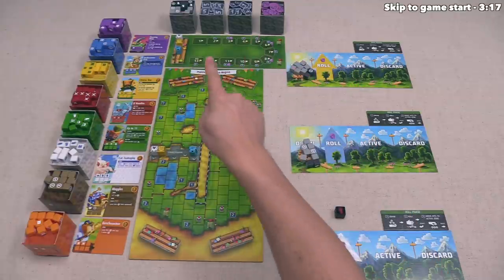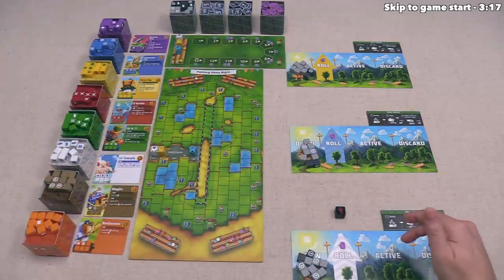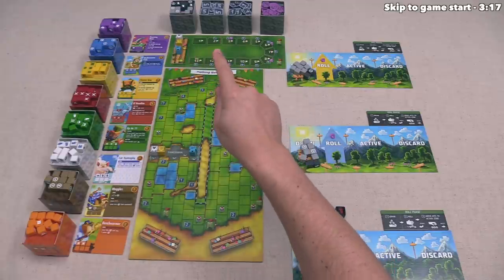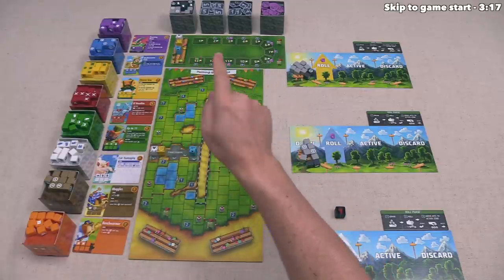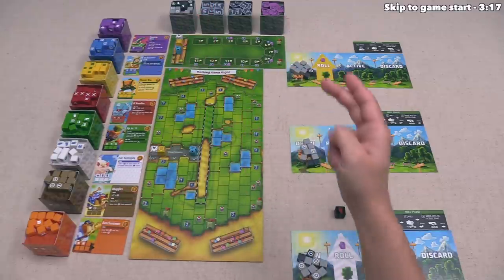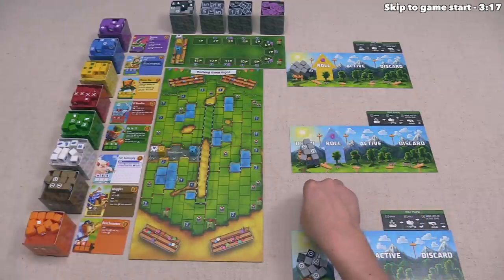The track has a variety of different icons, and when you land on one of those you get the listed ability. This is the simplest track — some others have even more effects, like teleporting or jetpacks to go even faster. The fan track up here is also important: every time you land on a flag on the board you go up once on that track, and every time you bust you also go up once.